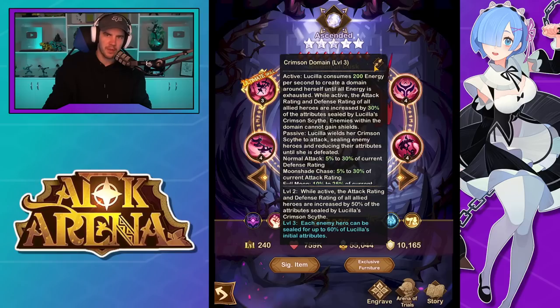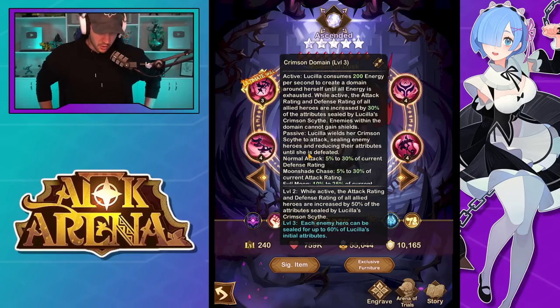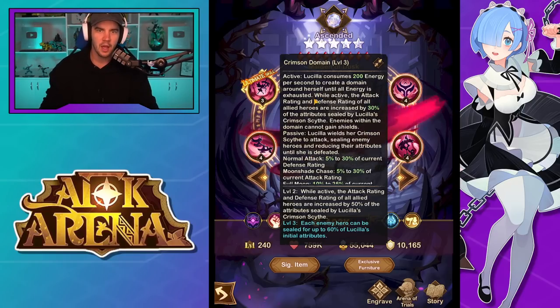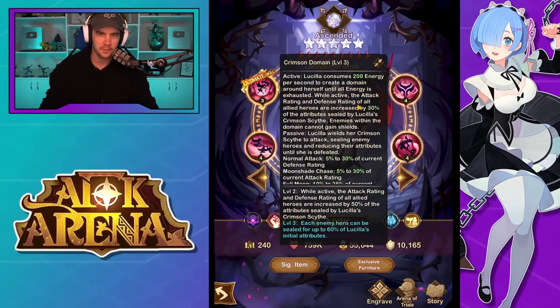This is the condensed version — and guys, I haven't pre-read these so buckle up. Active: Lucilla consumes 200 energy per second to create a domain around herself until all energy is exhausted. While active, the attack rating and defense rating of all allied heroes are increased by 30% of the attributes sealed by Lucilla's crimson scythe — that's something we'll find out about shortly. Enemies within the domain cannot gain shields. That's handy.